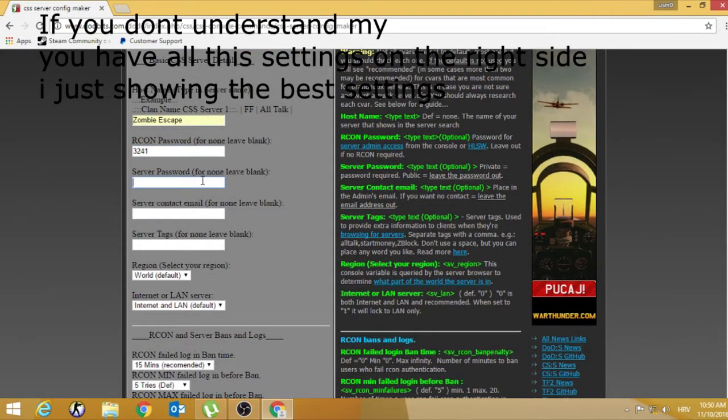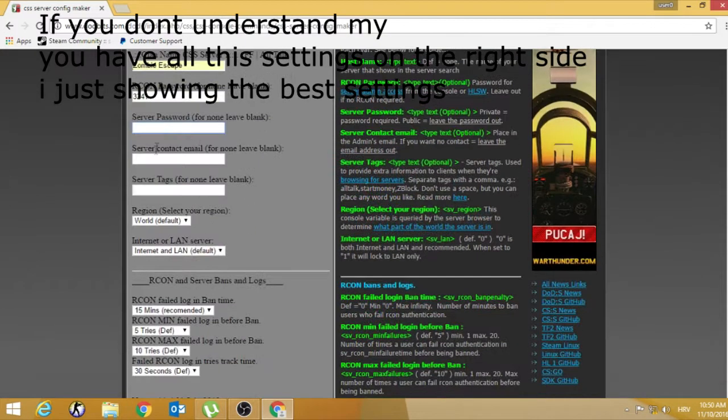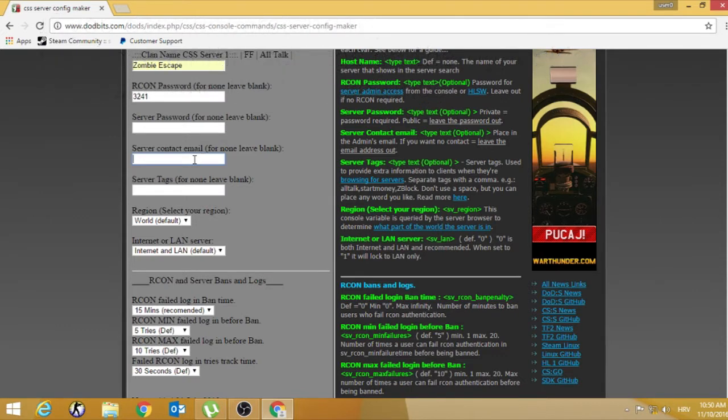Server password. There you can type a password for your server, but only if you have a private server. Server contact email — this is useful when a player needs to contact the admin or owner, so they can see the email.